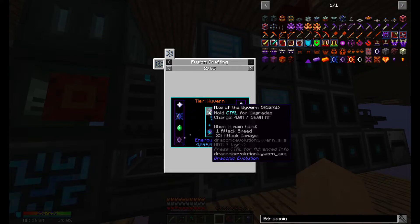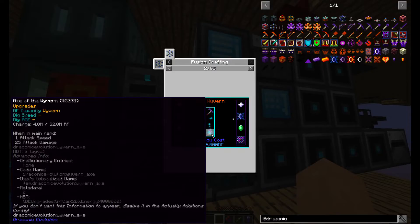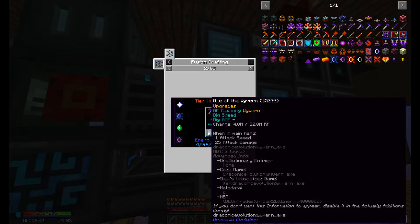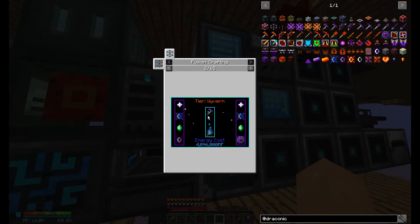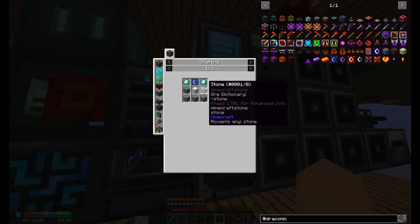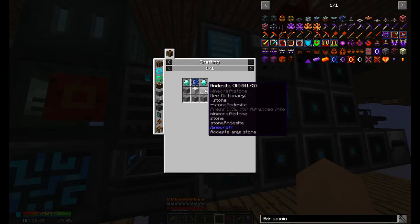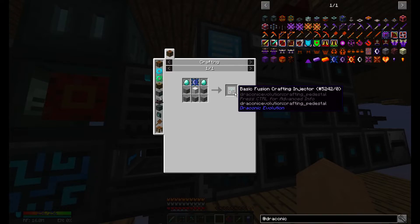There's basic, Wyvern, Draconic, and then Chaotic — which is not implemented yet as far as I know. Let's get this thing set up — we need 8 of these injector cores. Here's the recipe: 2 diamonds, draconic core, block of iron, and any kind of stone. We need 8 of those originally, and then another 8 to upgrade those to the Wyvern level. So I'm going to make 16 — that might be overkill, but actually let me just do 9 to start with. I already have the recipe plugged into our crafting system. The total is: 27 diamonds, 36 gold, 45 stone, 9 blocks of iron, and 36 draconium ingots. Start — and they're done. Easy enough.